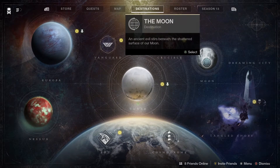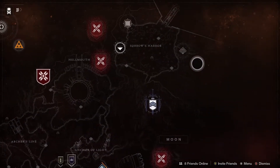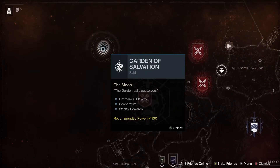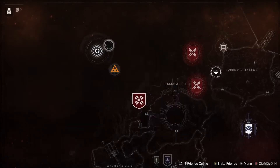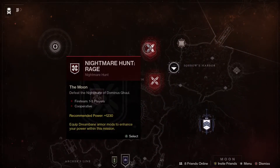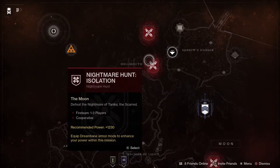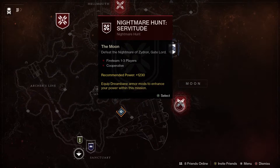Let's check in with some of the legacy content for the week, starting on the Moon. We've got the Garden of Salvation raid which has been reset, and the challenge this time is 0 to 100. We've also got the Pit of Heresy dungeon where you can get some old-school weapons and armor. We've also got the Nightmares: Rage, Isolation, and Servitude.